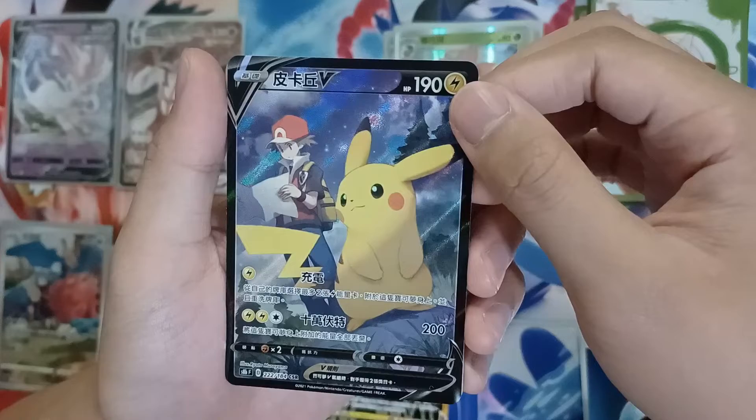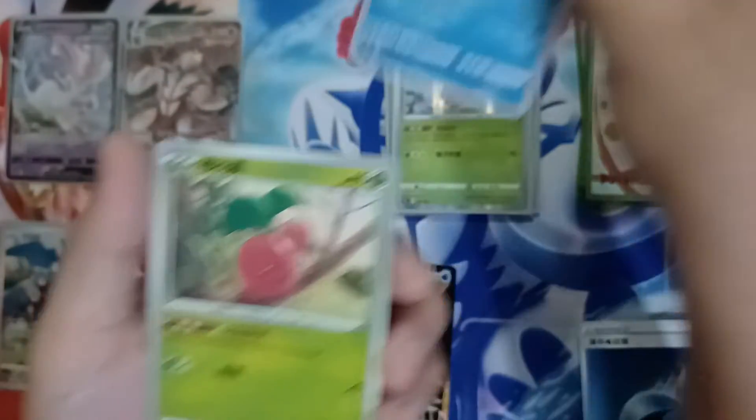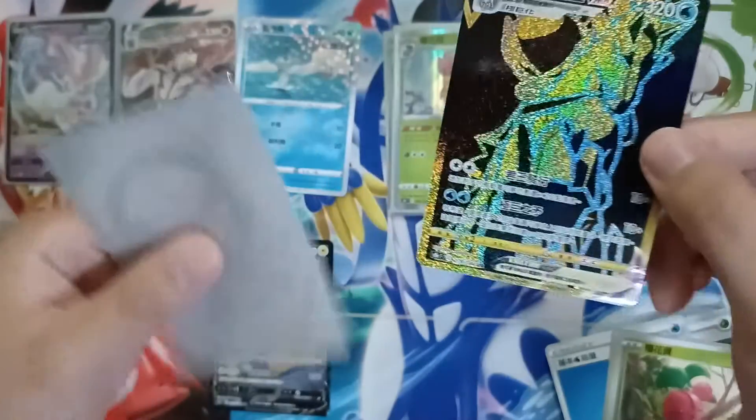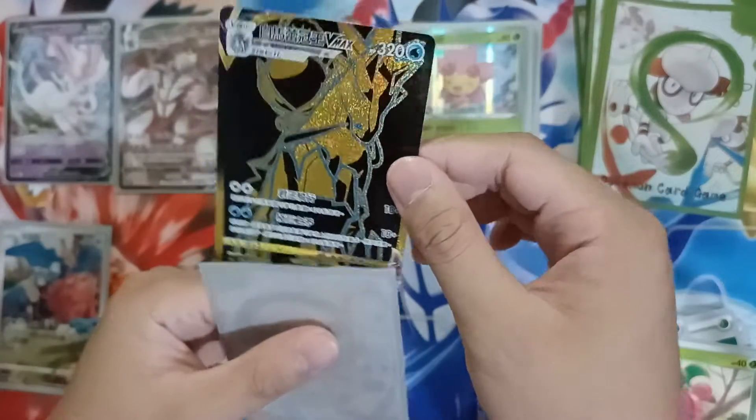We also have a Character Secret Rare Trainer Red with Pikachu V, and a Remoraid Reverse Holo. Let's leave that up — this is a really pretty card. Look at this Secret Rare VMAX — it's so gold and black, very different.